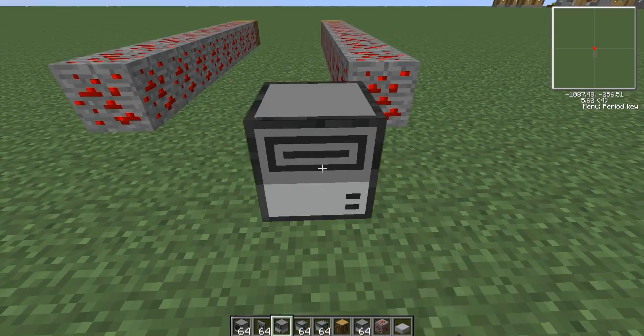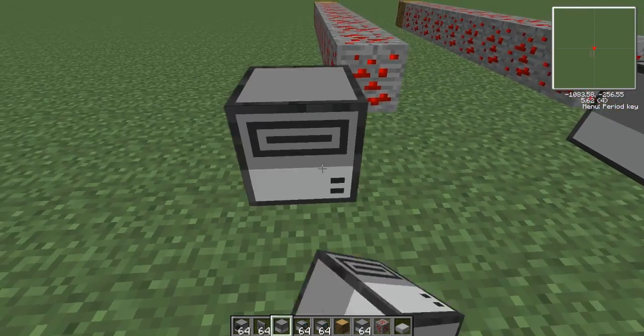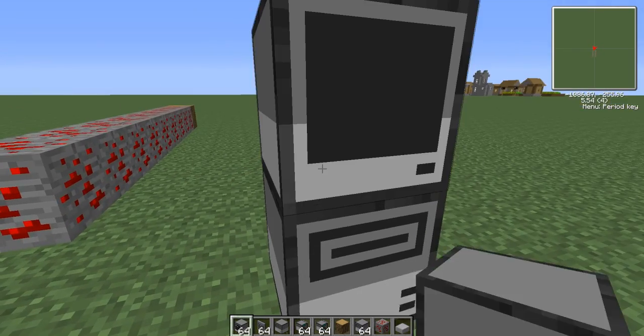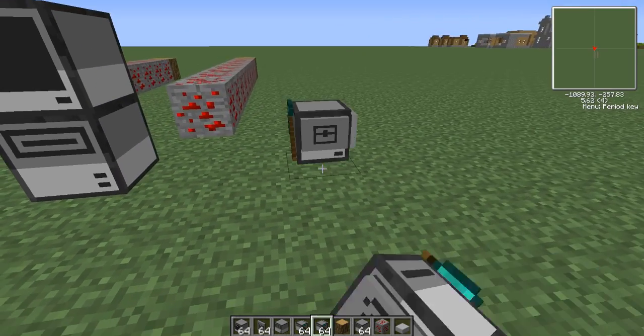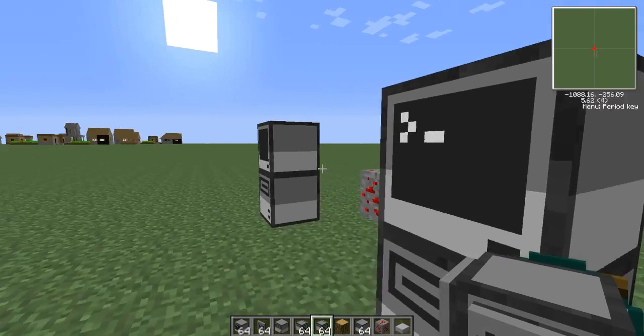For starters, you're going to need a floppy drive, disk drive, whatever you want to call it. I'm going to place two of them here. Crouch to place it on top, by the way. Place your computers on top. Neither of the computers are running. And here are some bland turtles — as you can see, there's no programs on the turtles and no programs on the computer.